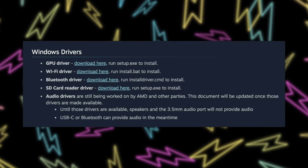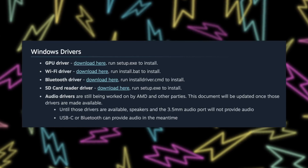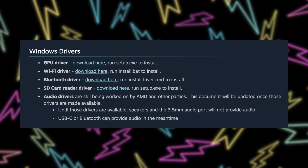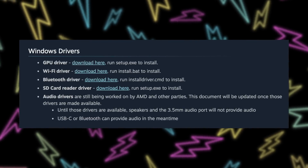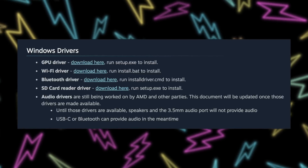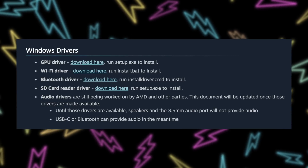Either way, you're going to need that WiFi driver once you have the OS installed, because you don't want to be hardwired into your Ethernet port from a USB-C dongle hanging off your device the entire time. The third driver they've included is the Bluetooth driver, which is important for using an external controller and other devices like a wireless keyboard and mouse, but most importantly it provides Bluetooth audio.